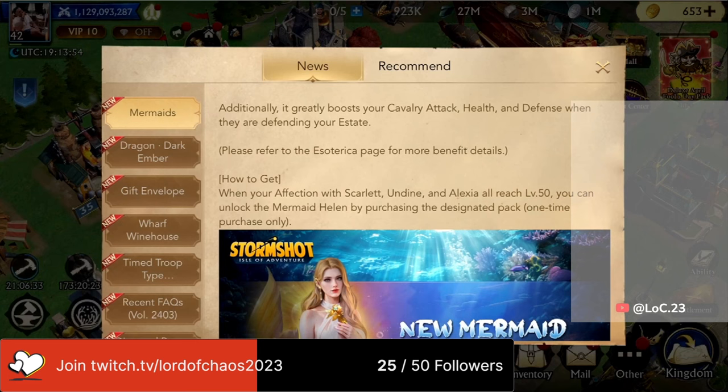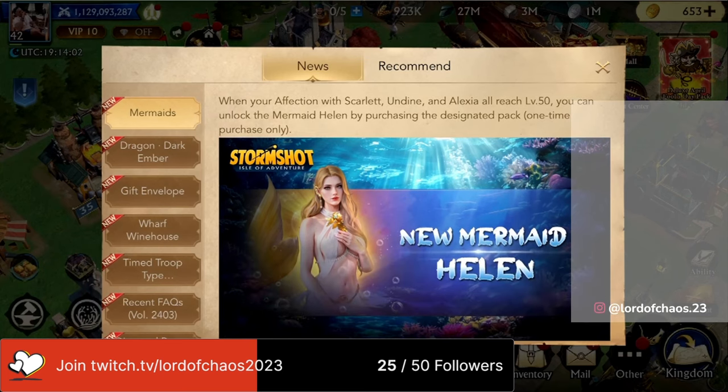It's also going to allow you to greatly boost your cavalry attack, health, and defense. And in order to get Helen, you'll obviously have to have Scarlet, Eudine, and Alexia all up to level 50, and a one-time purchase will be needed in order for you to get Helen.